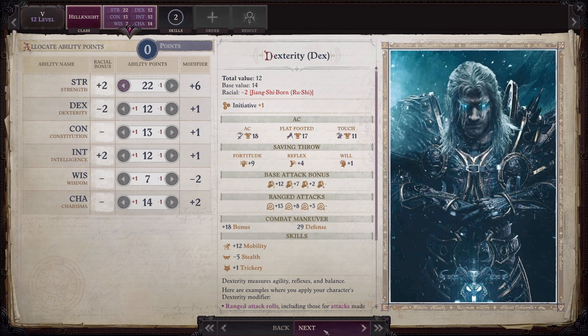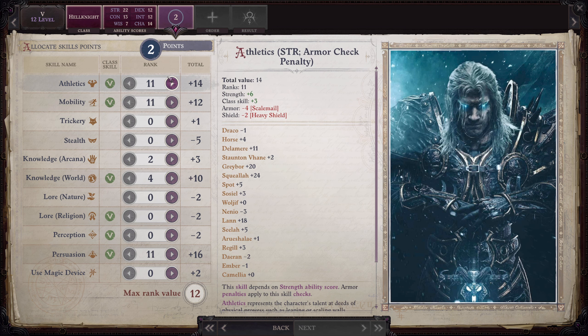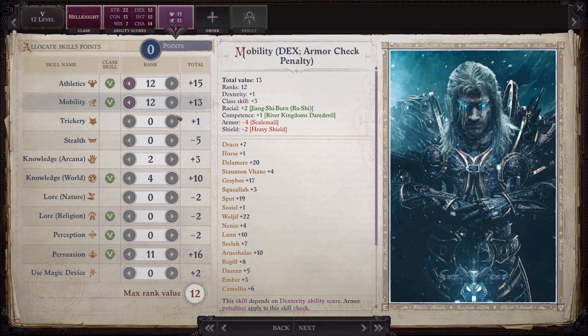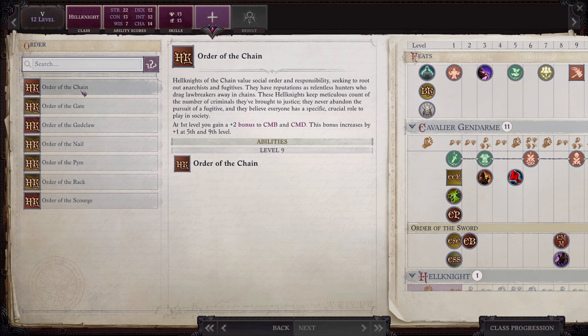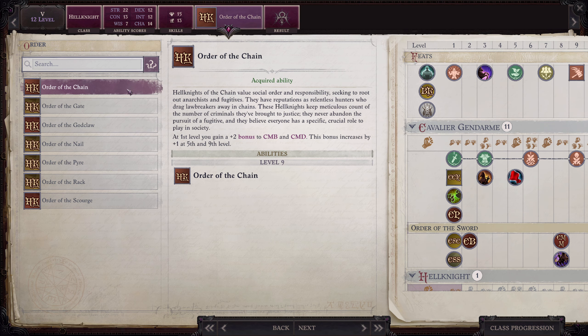He gets his Strength point and puts skill points into Athletics and Mobility. We are going with Order of the Chain — they value social order and responsibility, seeking to root out anarchists and fugitives, with reputations as relentless hunters. At first level of Hell Knight you gain a plus two bonus to CMB and CMD, and this bonus increases by plus one at fifth and ninth level. Those bonuses are the reason we're taking Order of the Chain. We also get Smite Chaos.